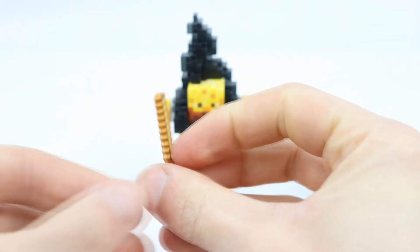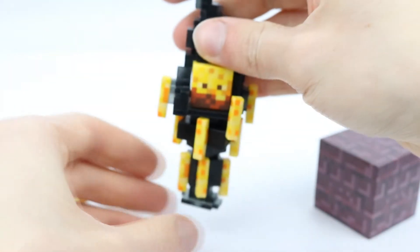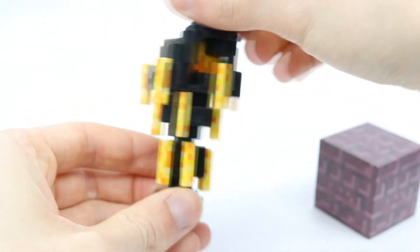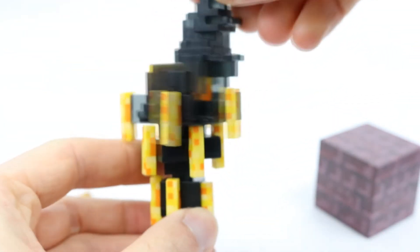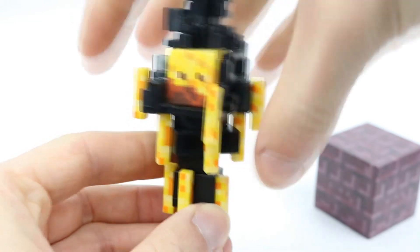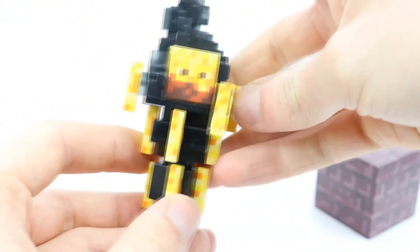As for the Blaze itself, this guy is so cool — it actually spins around at each level. It's got a flat base and it's actually very easy to keep stood up, which I really like, because a lot of the figures from this line are very hard to keep standing whereas this guy does it very well. We have rotation at the top section, the mid section, and the lower section, so you can have it displayed however you wish.